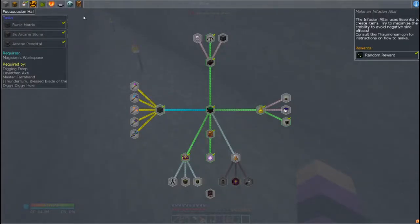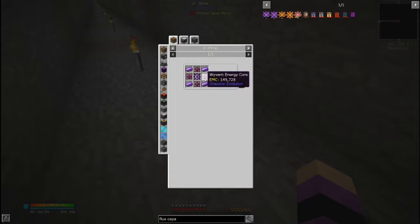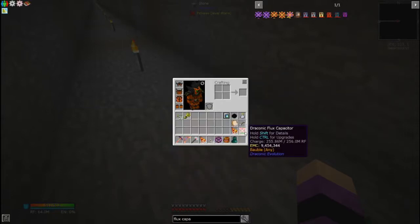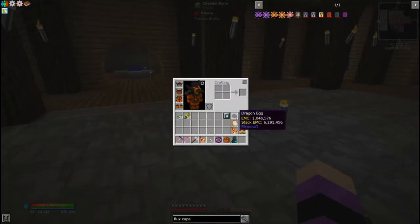The other thing was in Draconic — the Draconic Flux Capacitor. I made the Wyvern Flux Capacitor and then the Draconic. This is made with the Draconium Ingot, the Wyvern Energy Core, and the Wyvern Core, and then you upgrade it into the Draconic Flux Capacitor — 256 million RF. This thing contains a lot of RF. Right now I have it set up to charge the items I'm holding as well as the armor, in preparation for fighting the Chaos Chicken. That's the reason why I have the Dragon Eggs in my inventory.